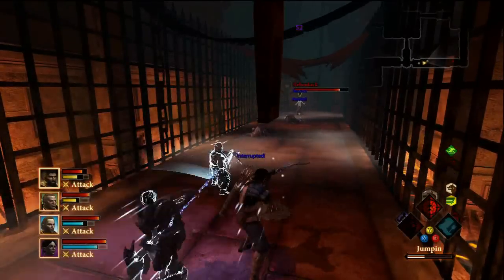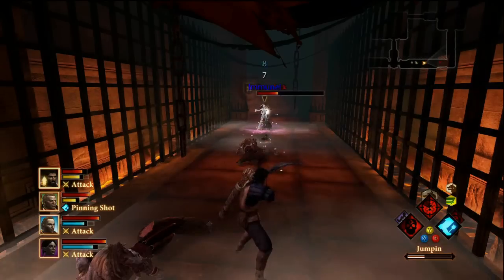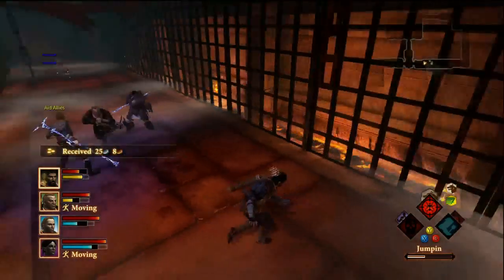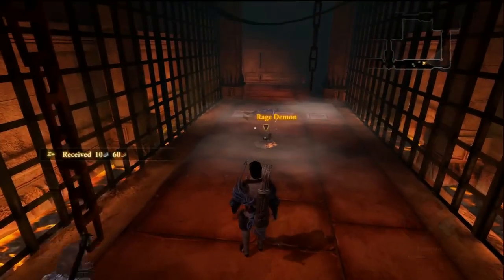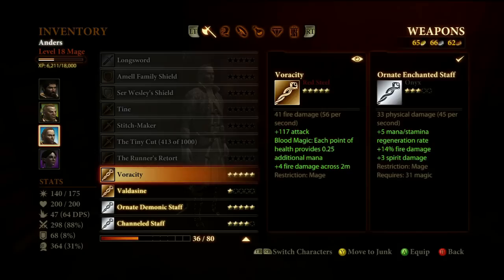Two rage demons down so far — mark with death and take her out. The desire demon is the one that drops the staff we want. There will probably be reinforcements in the room — more rage demons. After the battle, all you get is attribute points but I'll take it. Throw it into cunning. Now loot the dead desire demon — there's the staff! It's a fire staff and it's really good. I'm going to give it to Anders.